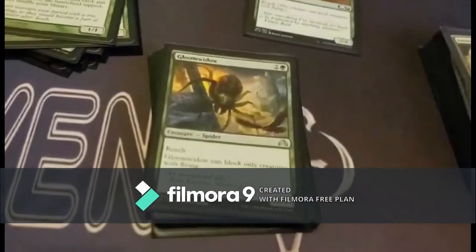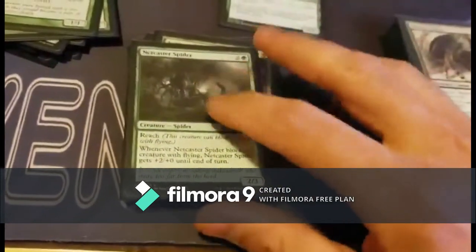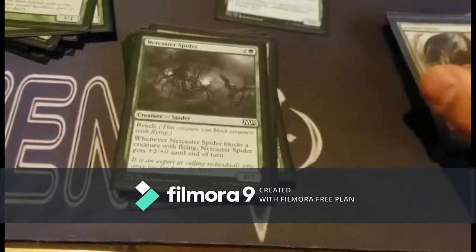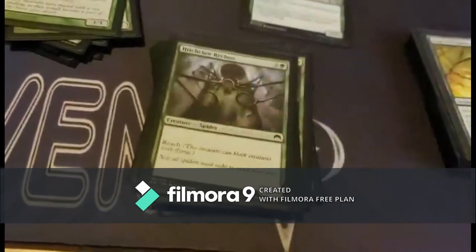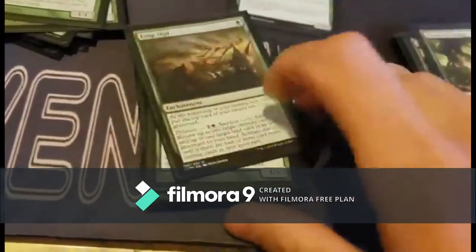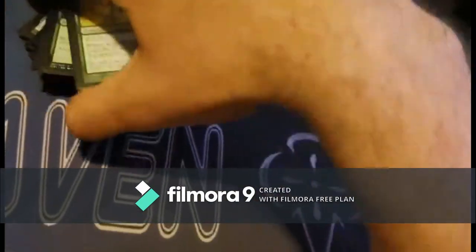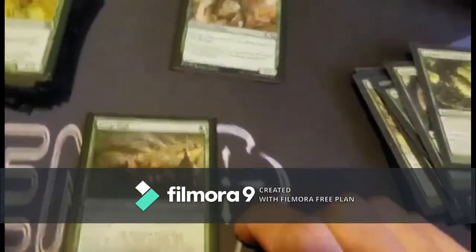Gloom Widow has reach and can only block creatures with flying. Arc Weaver has reach and trample. Netcaster Spider has reach and whenever it blocks a creature with flying it gets +2/+0 until end of turn, making it a 4/3. Sentinel Spider has vigilance and reach. Hitchclaw has reach. Acid Web Spider has reach and when it enters the battlefield you can destroy target equipment. That's it for spiders — about 23, but it'll be 24 once I swap out that duplicate Giant Spider.